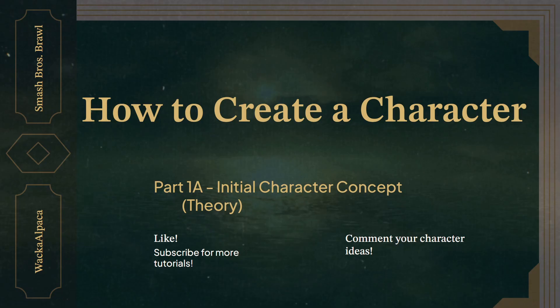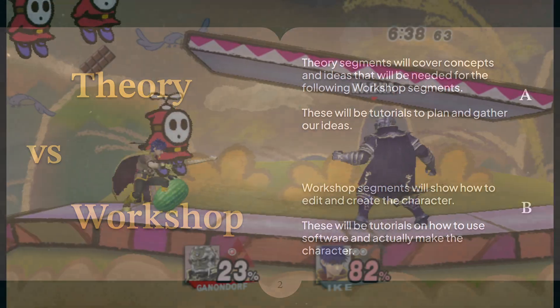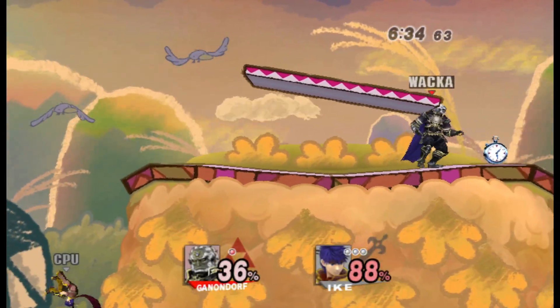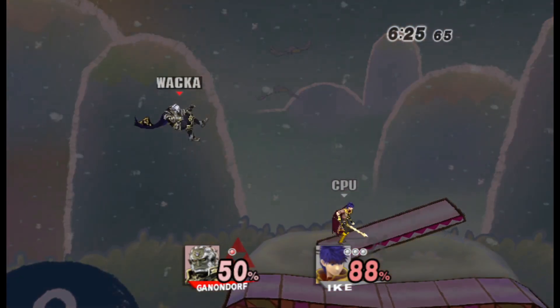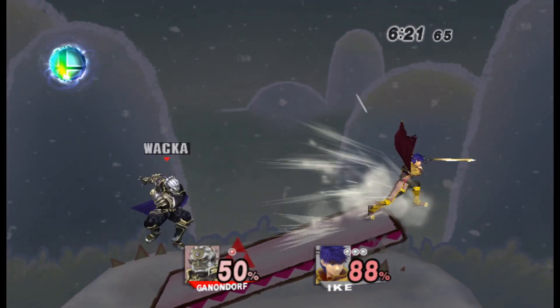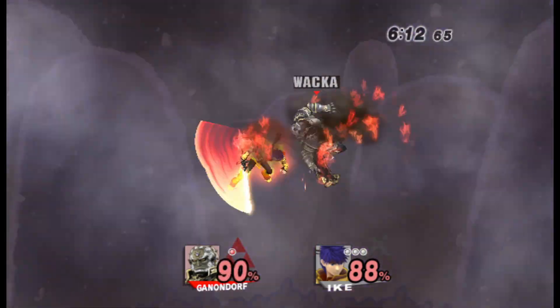We're going to do a series with two types of videos. There are going to be theory videos where we talk about how we're making the character and what we need to meet the demands that our character brings with it, and then there are going to be workshop videos in which I show how to actually do those things, using software like Brawl Crate. What is more important for these videos is for you to understand what you need to make your character, so that while you're following along in the workshop videos it can still apply to what you're doing.